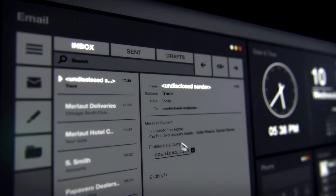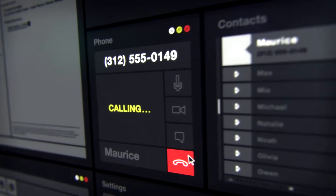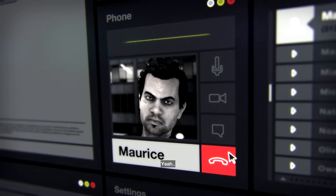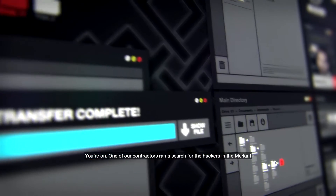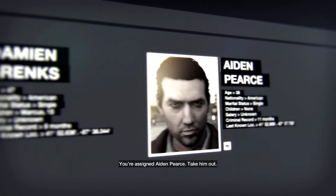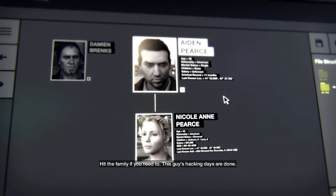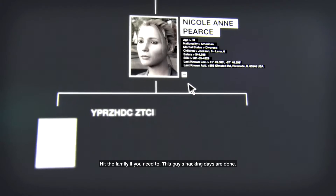It's a .jpg.exe file - it's totally legit. Maurice - one of our contractors ran a search for the hackers in the Merlot job. You're assigned Aiden Pierce. Take him out. Hit the family if you need to. This guy's hacking days are done. Got a problem? Nope. I'll scare him good. You'll never hear from him again.